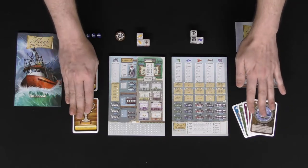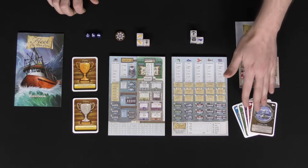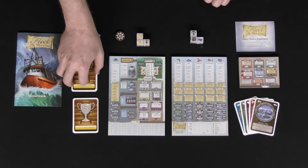The rest of the components are expansion content — this is the Icy Waters expansion, which comes with a fishing village, a unique set of captains you can choose from, and some trophies or objectives you can earn at the end of the game.